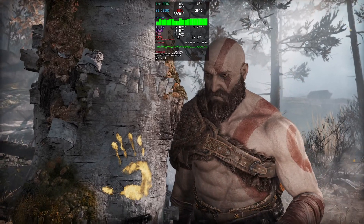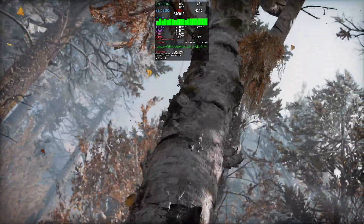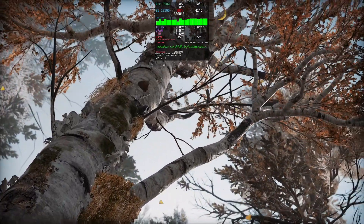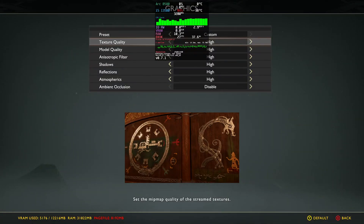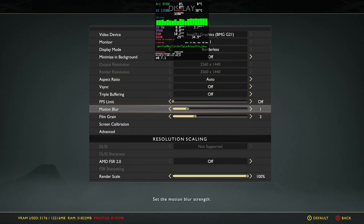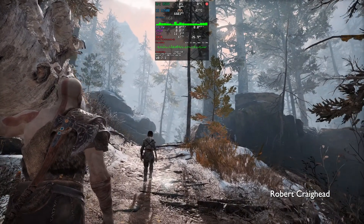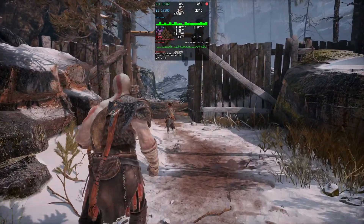Let's start off with God of War. Surprisingly, it uses the DirectX 11 graphics API and the DXVK translation layer — a bit of a shock, considering I expected all these PlayStation ports to rely on DX12.